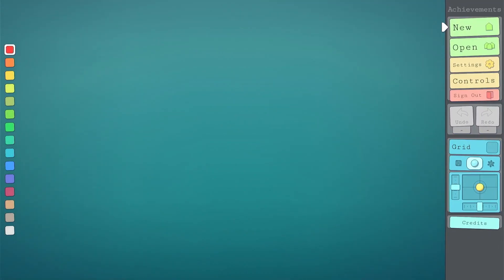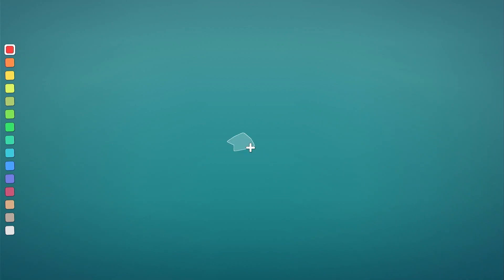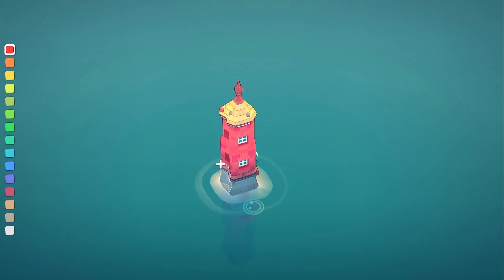For this achievement, either start a new game or add to whatever buildings you may already have. Start by stacking three blocks high on the water using the A button to make a spire. If you don't already have it, this will unlock the Now That's Inspiring achievement.